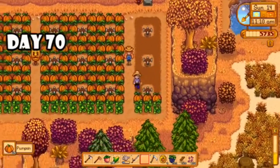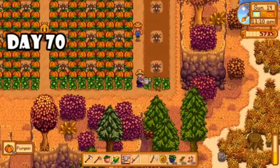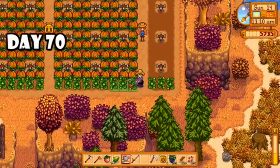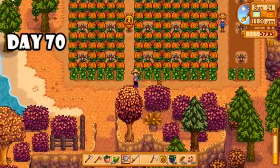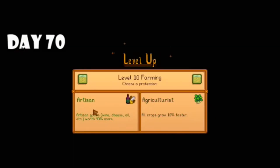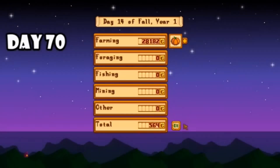On day sixty-nine I had so many crops to harvest and it ended up giving me what I needed to complete the most annoying bundle — the foragers bundle. I also caught a tiger trout and a walleye, completing one more fishing bundle and making great progress on a couple more. Overnight there was a big noise and when I walked out onto my farm I saw an awesome little stone owl looking over my sprinkler crops. I then harvested a huge amount of pumpkins. Finally hit level ten farming overnight and chose the artisan profession, then had a huge $30,000 day selling my crops.